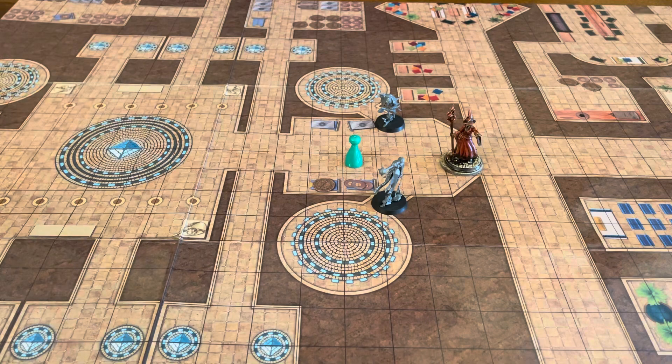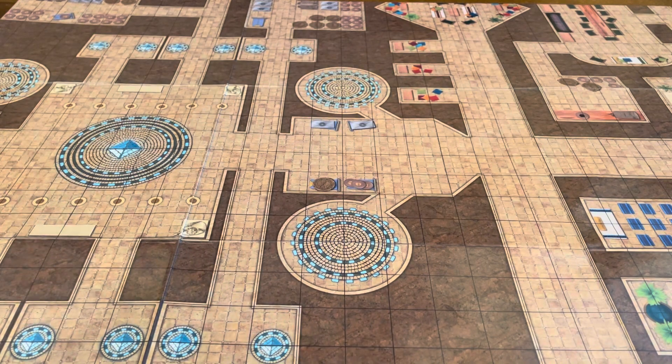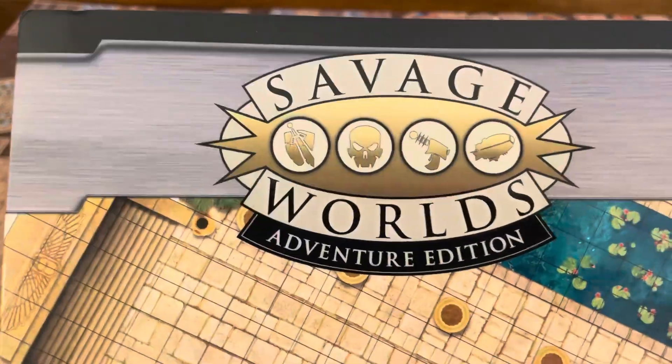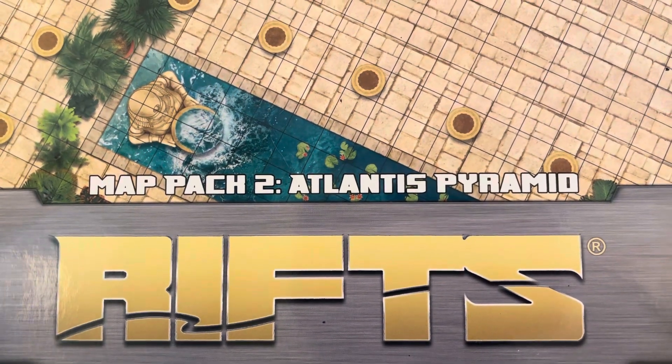I show you these just to show you how beautiful the maps are with 3D figures thrown into the mix. So there you have it — that's everything included in this unboxing of Savage Worlds Map Pack 2, Atlantis Pyramid for the Rifts RPG.